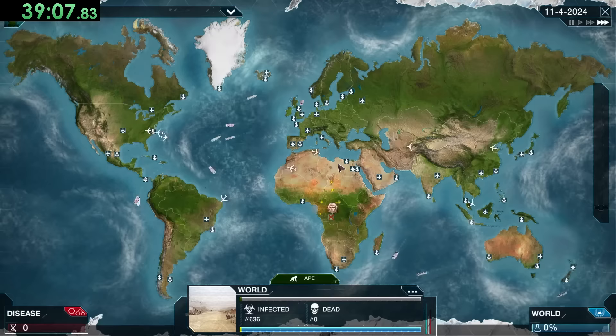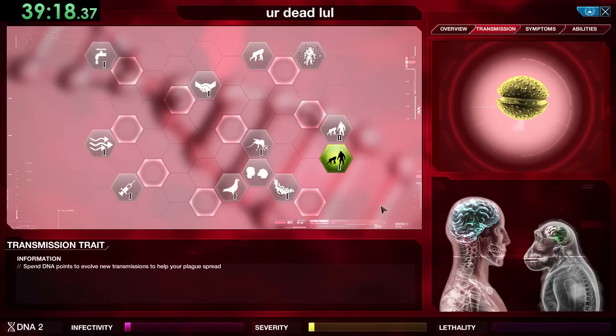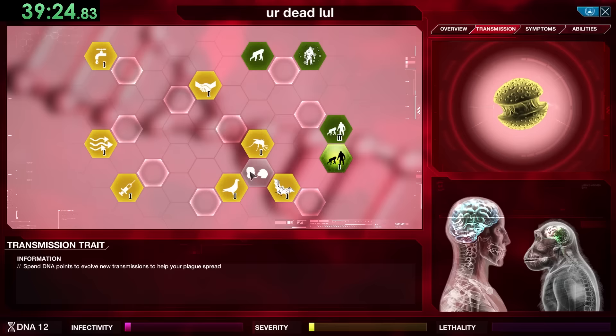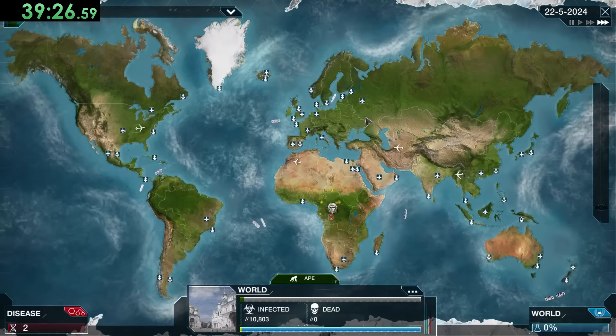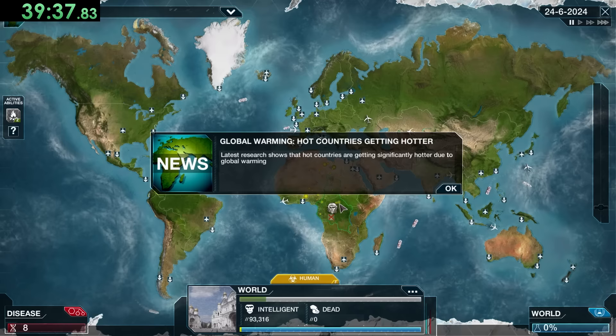Eventually once we finish setup we'll have five colonies all generating DNA. But first we want to get Inter-Genus Dissemination, which increases the chance of the virus spreading between apes; Blood Gift, which increases ape-to-ape transmission if their blood is mixed; and Sebaceous Excretion, which makes prolonged physical contact trigger ape-to-ape transmission. We're getting these because we need enough intelligent apes to occupy a country before we can create an ape colony.